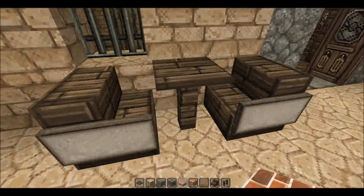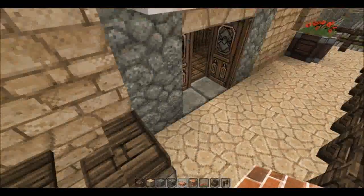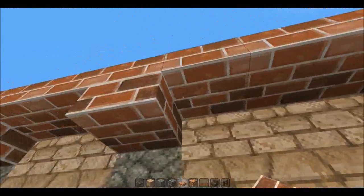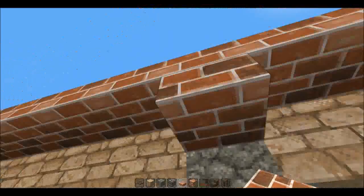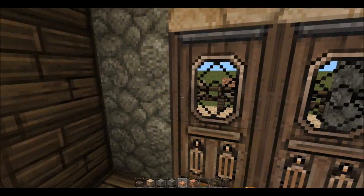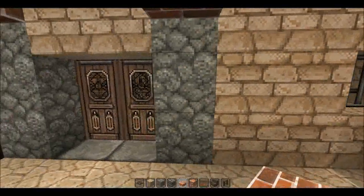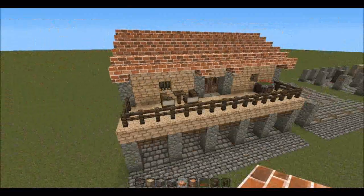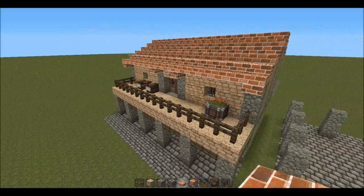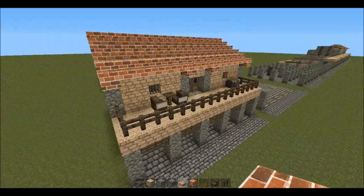I've also added a little table outside — just a pressure plate, a fence, and some chairs which are stairs with signs. In addition, to the bottom of the roof I've added some upside-down brick half slabs, which break up the uniformity of it nicely. Also iron bars in the windows. Anyway, that's been the first tutorial in this series — I hope you guys liked it. That's all for now, I'll see you guys next time.